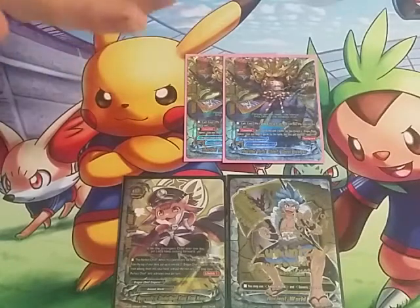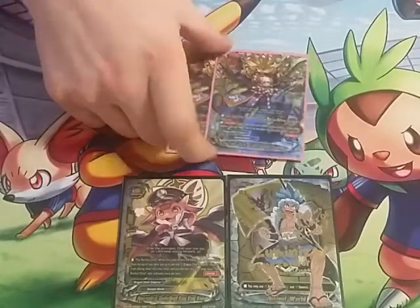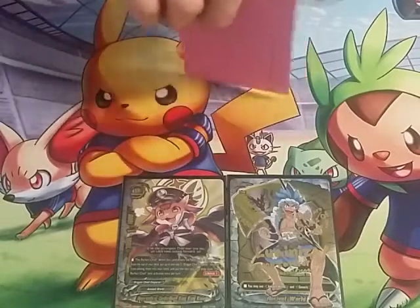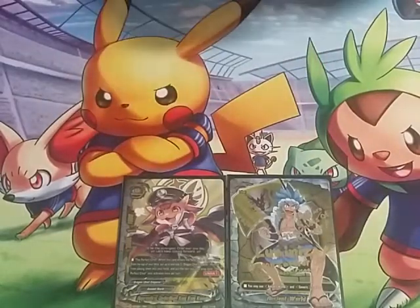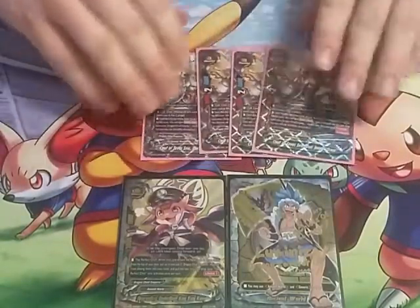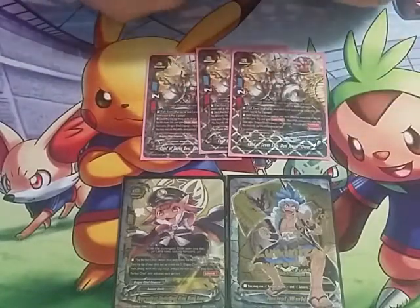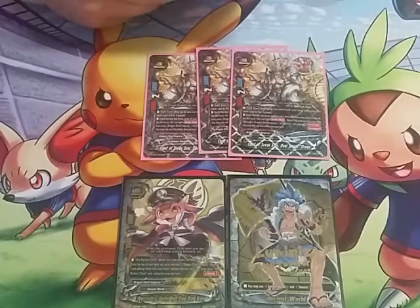Don't think you can just pay two gauge on the very first turn and immediately put that in — that would just be stupid. It has to have some sort of restrictions. Now, we play four of the Chief of Seven Seas Duel Yeager Ocean. This is the new one. He's pretty good. He's an eight-two-five. Call cost: put up to one card from your drop zone into this card's soul and pay two gauge.